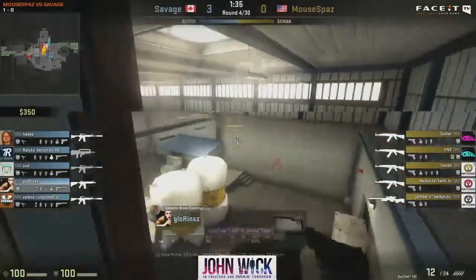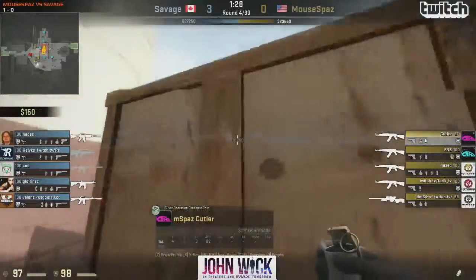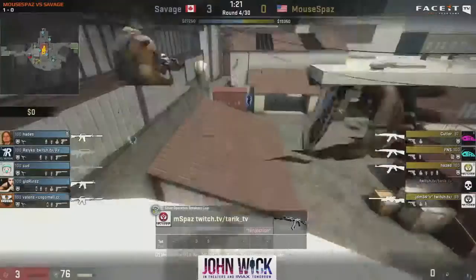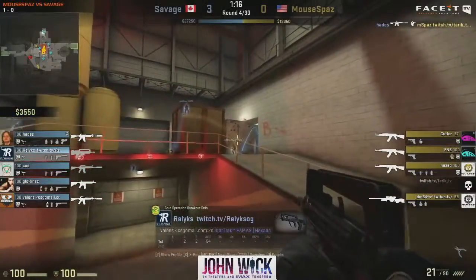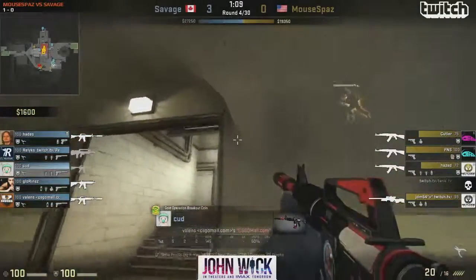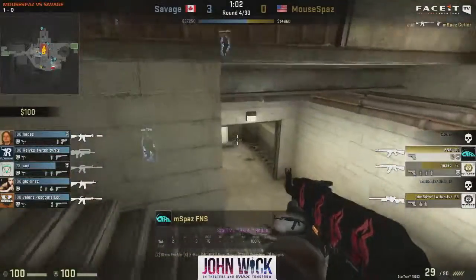Savage now with three rounds, but it is a full buy from Mousebounds. JDM actually able to afford the AWP without going for armor — a glass cannon setup. The Warbang from Khan. Tarik had quite low HP, but Hades from the other side behind CT will be able to get the frag, shooting down the jumping Tarik. And this is the T-House issue — they're going one by one down at secret.